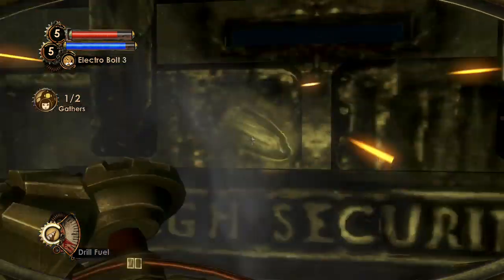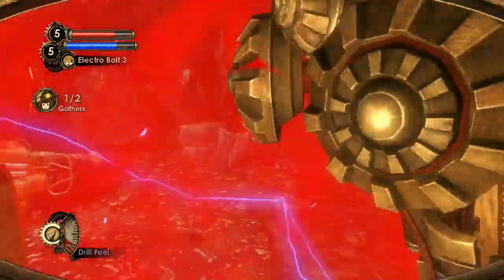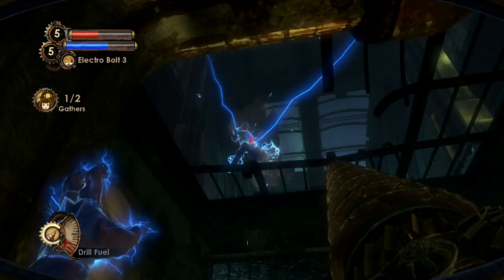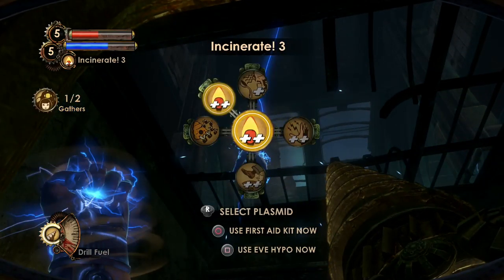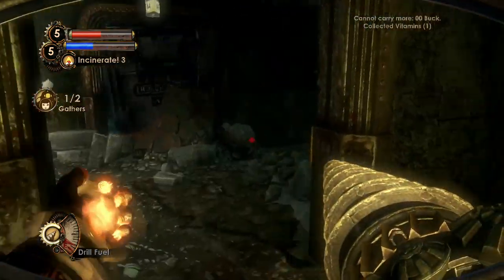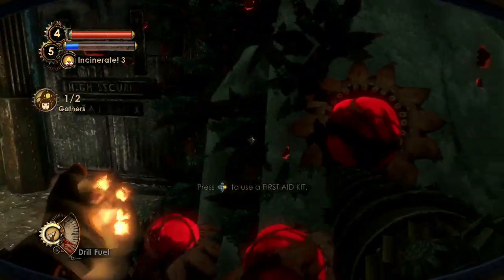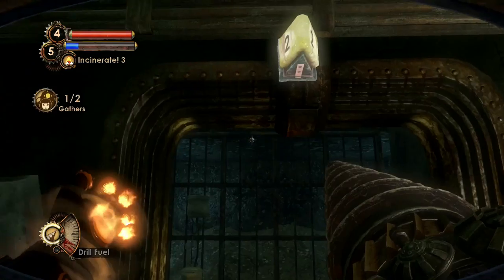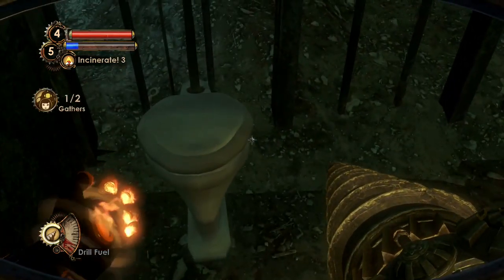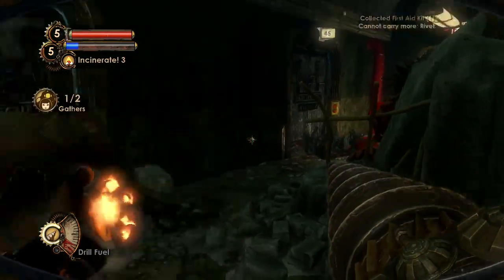I can actually knock on the door and a splicer opens it for us. Can't really hit him from here, but I have my fire hand — there you go. He just left. Let's take a look around in these cells, because this is where they kept the Alpha Series that went mad and weren't usable anymore. Quite a few interesting things here if I can open the doors.